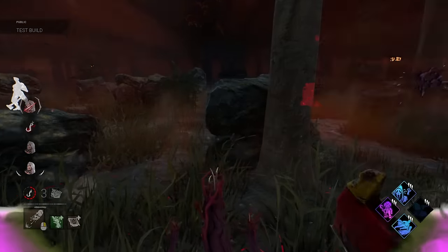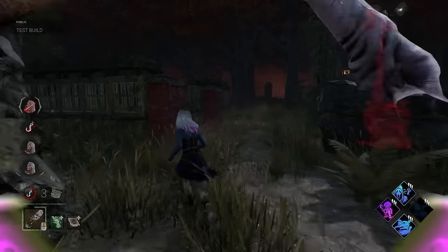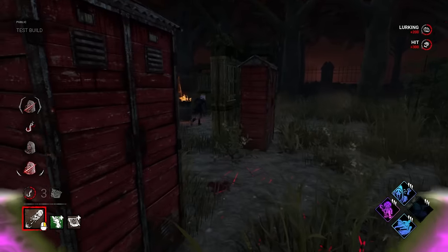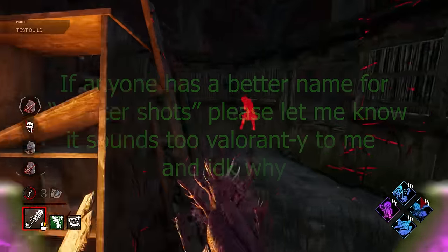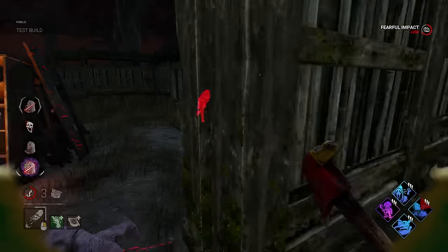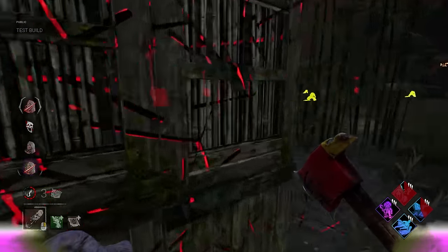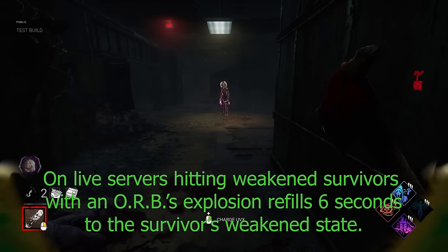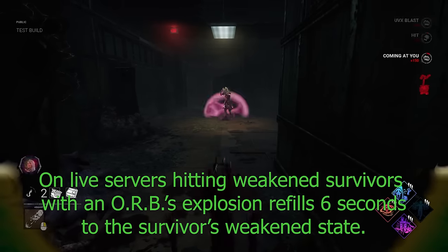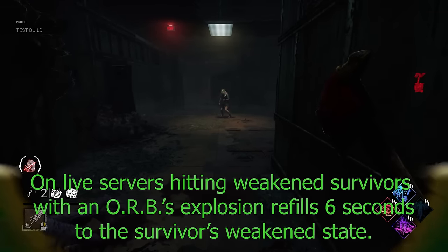Any time you hit a survivor through a solid object is something I like to call a shatter shot. Shatter shots aren't just flashy trick shots — they're also the key to playing Jerry at his full potential. Any time you can hit a survivor without them even seeing you gives you a massive advantage. Primarily, you get a huge advantage in terms of cooldown versus cleansing, because when the survivor can keep constant eyes on you, you can barely fire a follow-up shot before they cleanse themselves of weakened. But with a solid barrier between you, it becomes infinitely harder for them to break out in time.